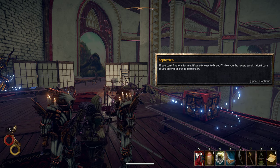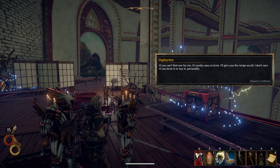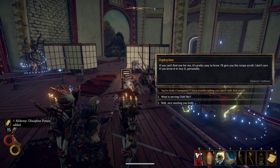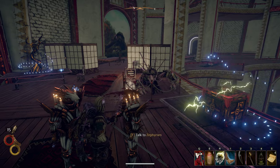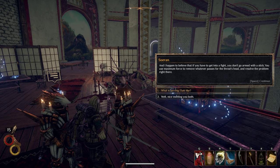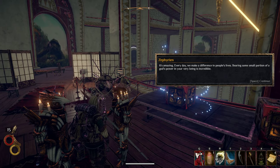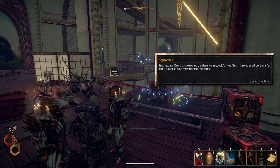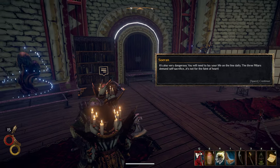A discipline potion — if you can't find one for me, it's pretty easy to brew. I'll give you the recipe scroll. I don't care if you brew it or buy it, personally. What's serving Alat like? Every day we make a difference in people's lives. Burying some small portion of a god's power in your very being is incredible, but it's also very dangerous. You'll need to lay your life on the line daily. The three pillars demand self-sacrifice — it's not for the faint of heart.